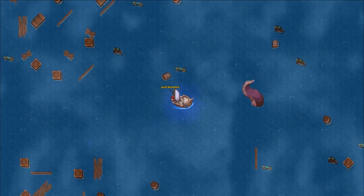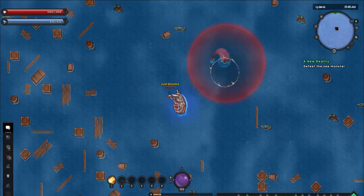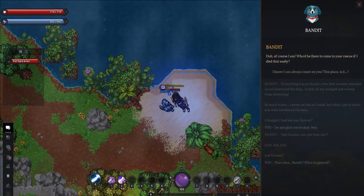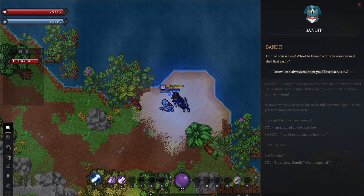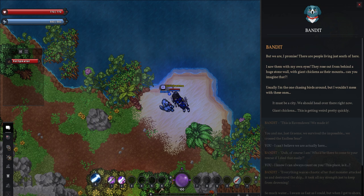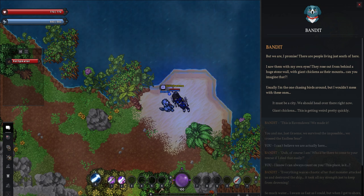The curse continues with a fateful run-in with the Kraken that serves as a quick tutorial on AoE markers, but ultimately we're sunk. Sometime later, we wash up on the shore of Ravendawn, just outside the slums that surround the main city. Fortunately, we're not the only one who survived, as Bandit washes up right next to us.